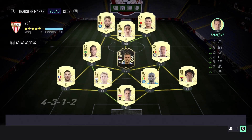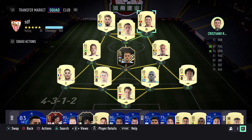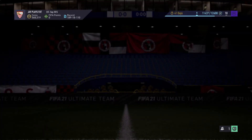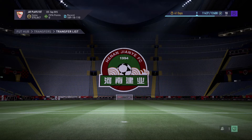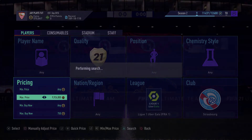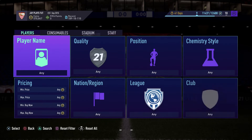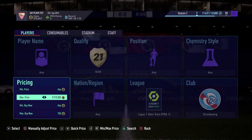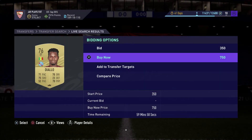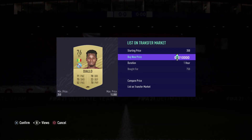We managed to complete an objective. Let me show you my squad — I have Cristiano Ronaldo, as you saw in my previous videos we packed him from an SBC. This is the squad we're using for FUT Champions this weekend. We managed to pick up this player for 750 going for 850 — a little profit, not that much.